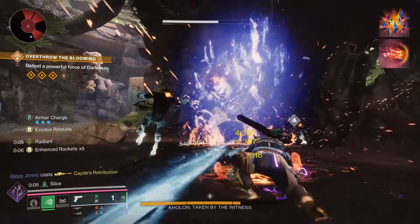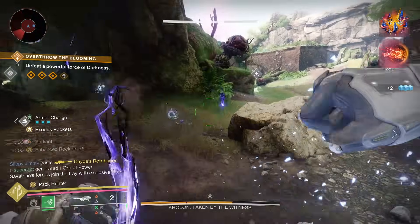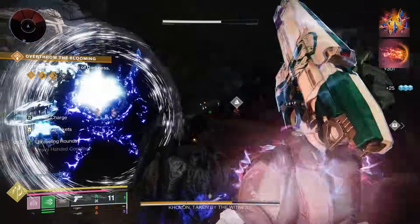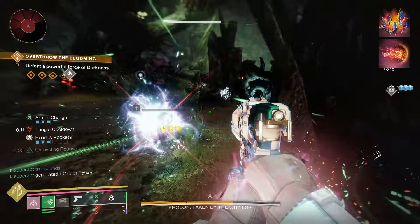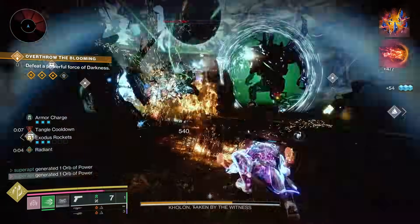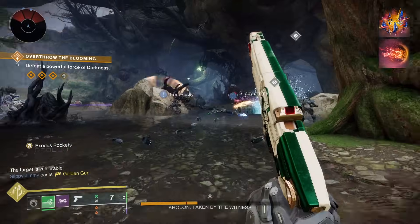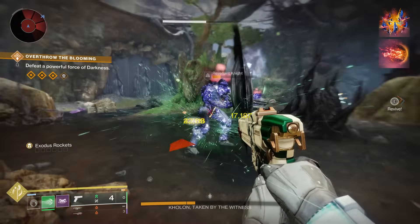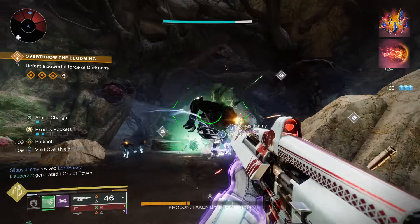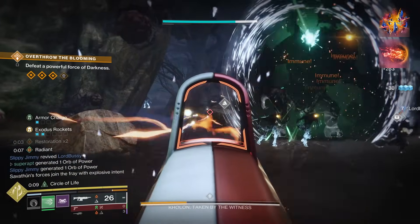For the second fragment, I put Facet of Dawn. Powered melee hits against targets makes you radiant, and powered melee final blows makes you and your nearby allies radiant. Once we melee a target with Consecration or the frenzied blade, we'll go radiant and gain the ability to stun anti-barrier champions with our auto rifle and rocket launcher. This fragment comes with minus 10 strength.